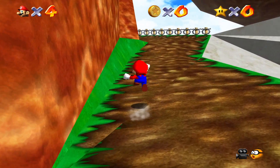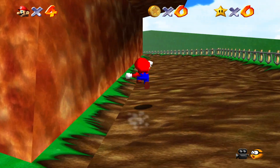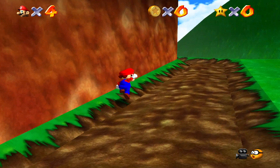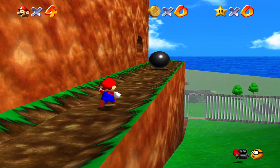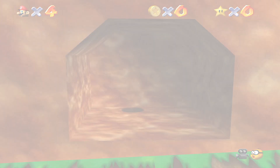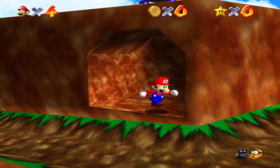If you haven't already noticed, I am using an HD texture pack for this, just to make things look a little nicer. Not much to really say about this first level — just go up the mountain, go over here, and talk to King Bob-omb.